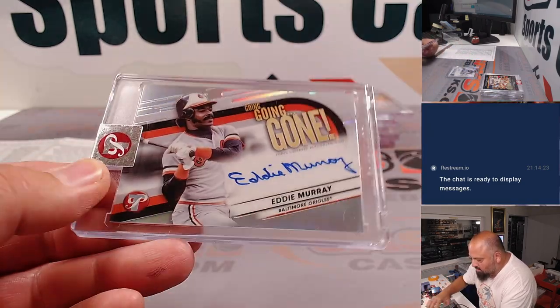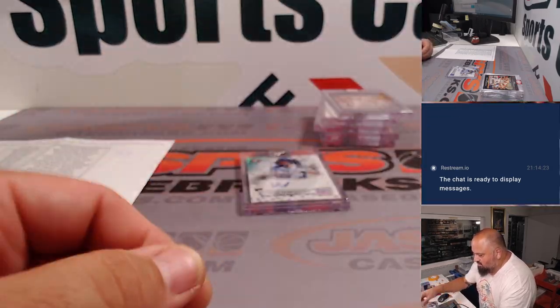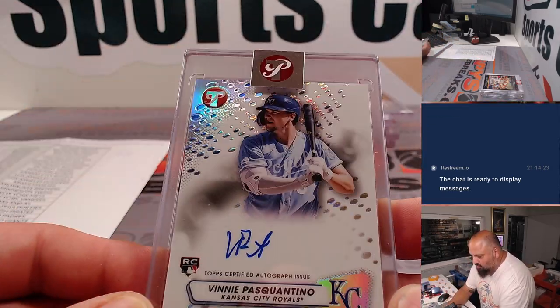There's an Eddie Murray — going, going, gone — that one was out of 75. And a Vinny Pascantino for the Royals.